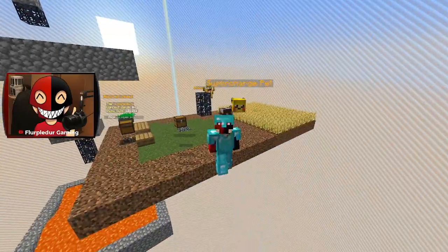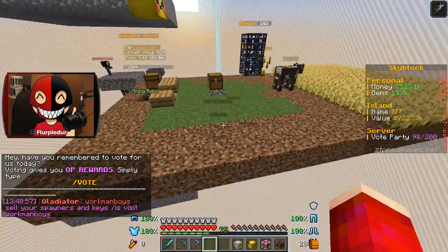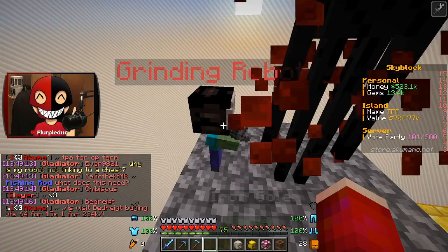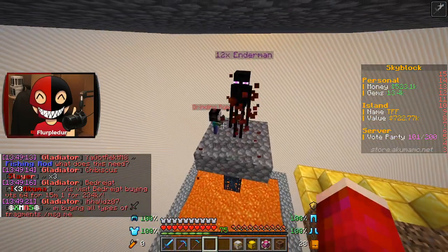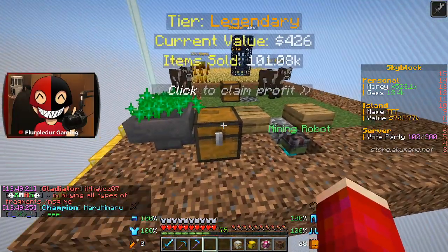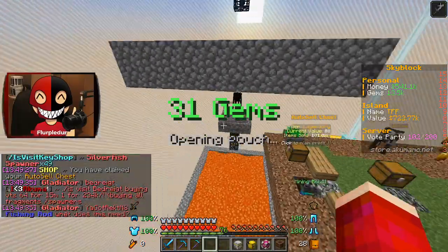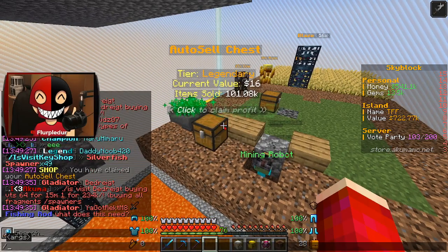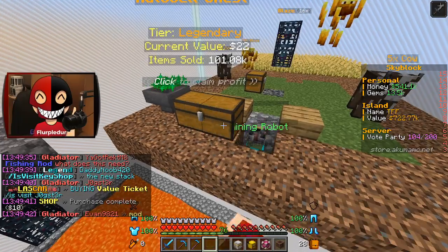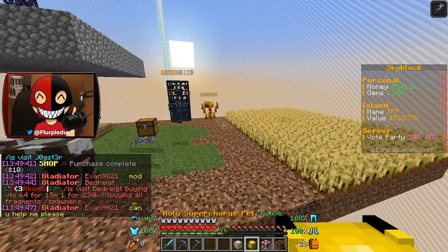Welcome back to Akuma MC Skyblock. What used to be technically a one-block island is now a very small farming island. There was also a change, and if you look in here, we've got XP bottles and money pouches chilling in here. I need to expand this just to make sure it has extra space. There we go, now it's a double chest so it should never overflow.